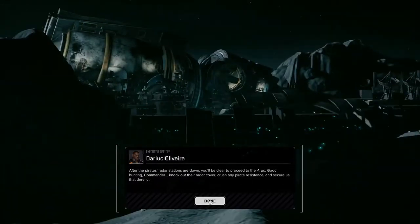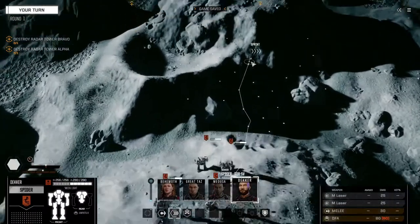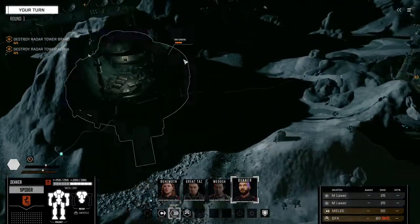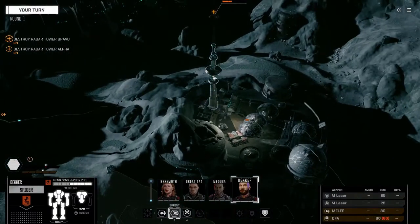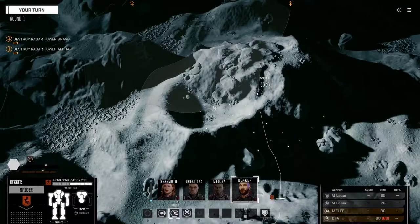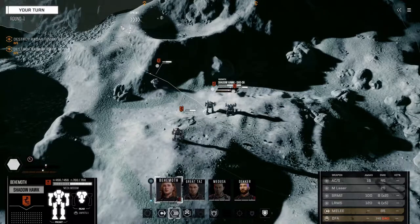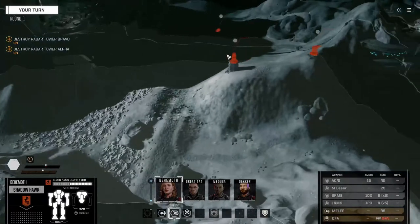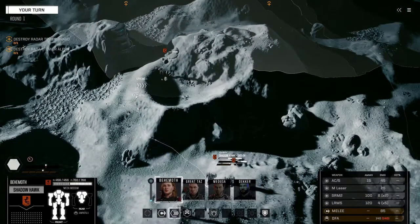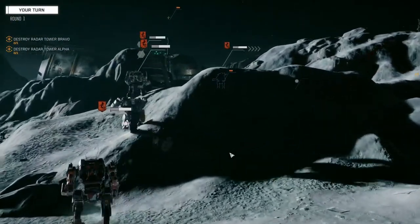Alright, knock out the generators — let's get this show on the road. Decker, get moving. I can see turret generators and a radar station I need to take out. We're going to head that way first and send everybody that direction. Let me check out of curiosity — can I hit this thing from here? Fired it up, Decker. No, don't move. Can you hit it? No, you can't hit it. Alright Decker, we're going to go back to move.